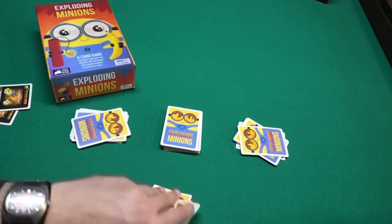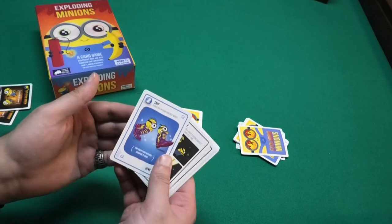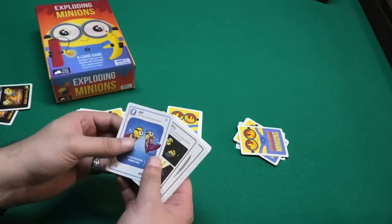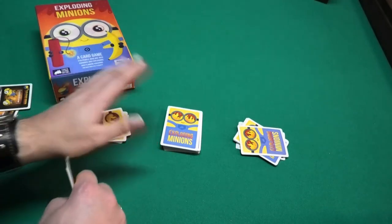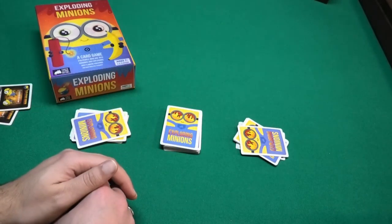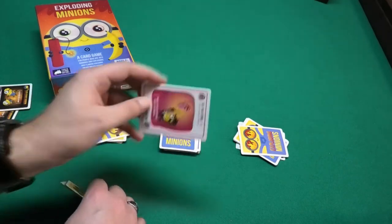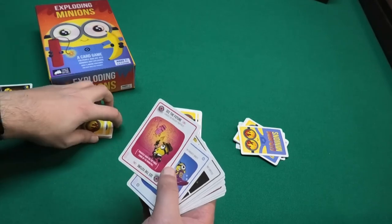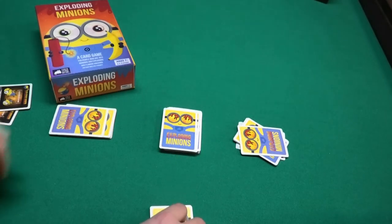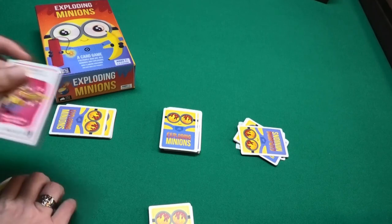Once all players have eight cards, shuffle the exploding minions into the deck and then you're ready to play. Don't show your cards to other players. Pick a starting player, and on your turn you can play action cards — as many as you want — or none at all. You end your turn by drawing the top card of the draw pile.